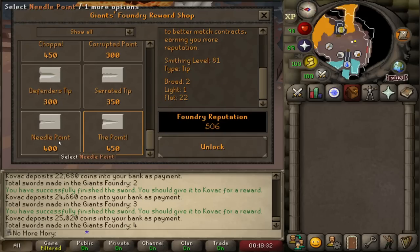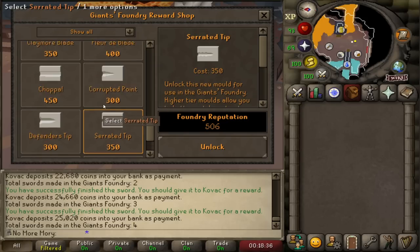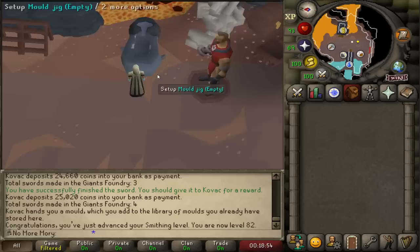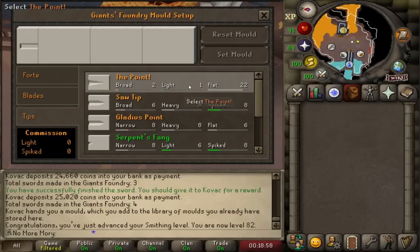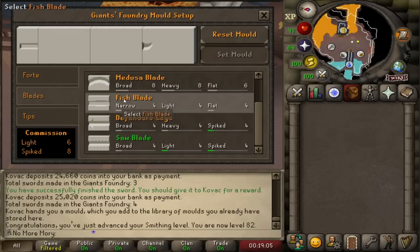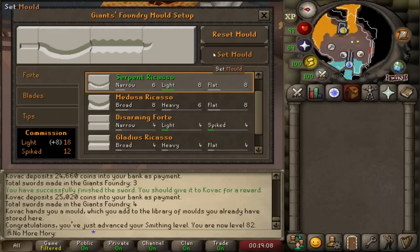Each of these molds gives you different stats. There was a really nice guy who made a Reddit thread telling you the optimal order to buy them in. The first one to buy is the point mold. So now if I look in my tips, I have the point — so if I ever get anything that's flat, it's going to be a really good sword.